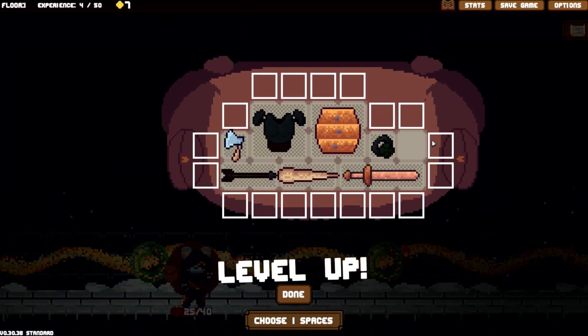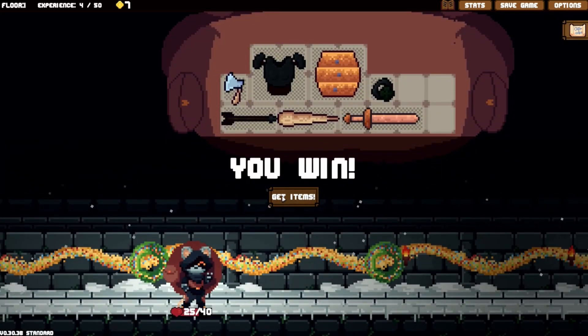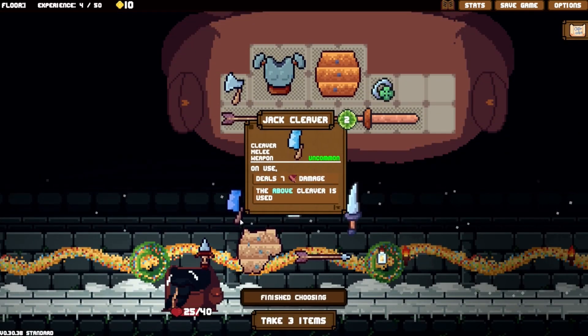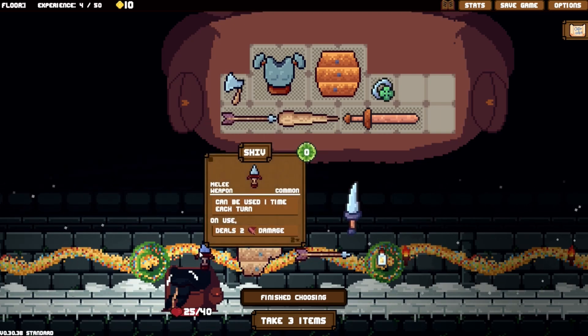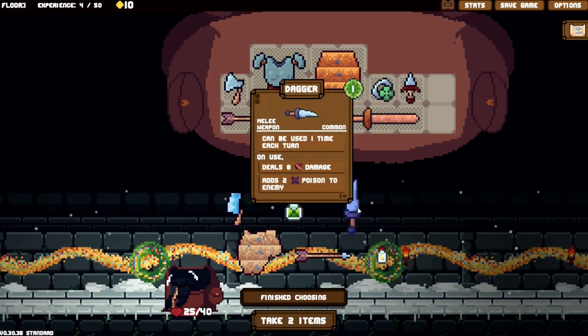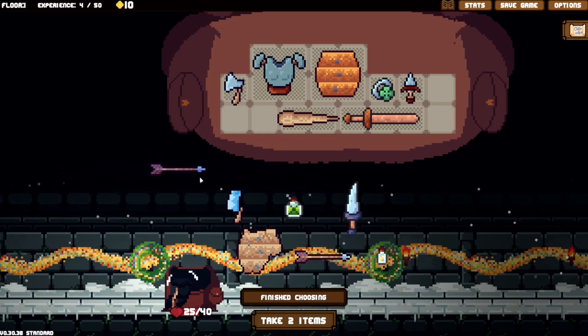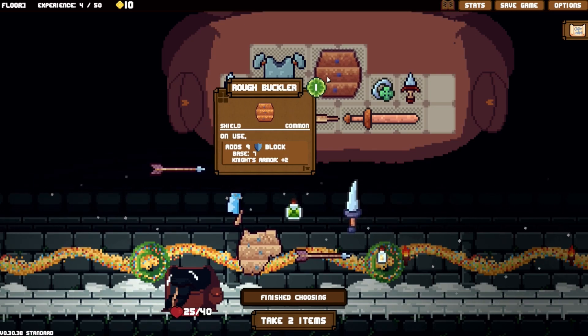Let's start making more space. That makes sense. We expand a bit and get items. What do we have? Jack cleaver - more damage above cleaver is interesting. Can be used one time each turn - that's just free damage. Can be used one time each turn and adds poison to an enemy. Let's get rid of the arrow. 10 block - so this is the thing we use at the end of the turn.